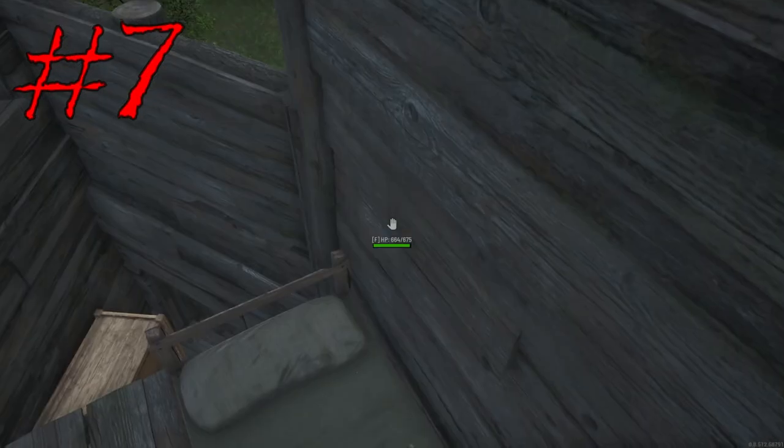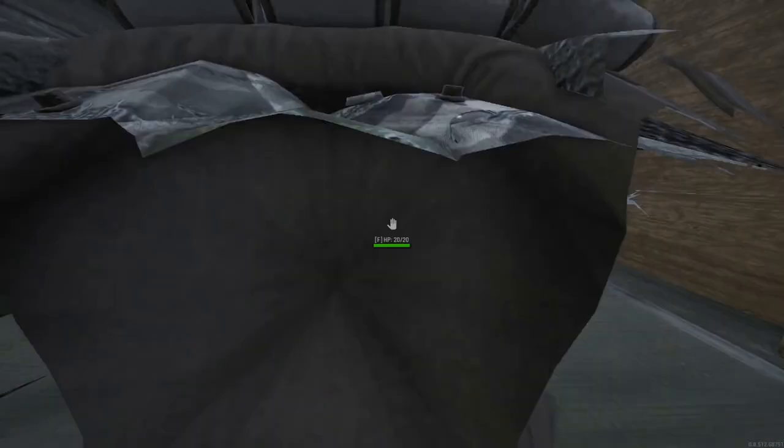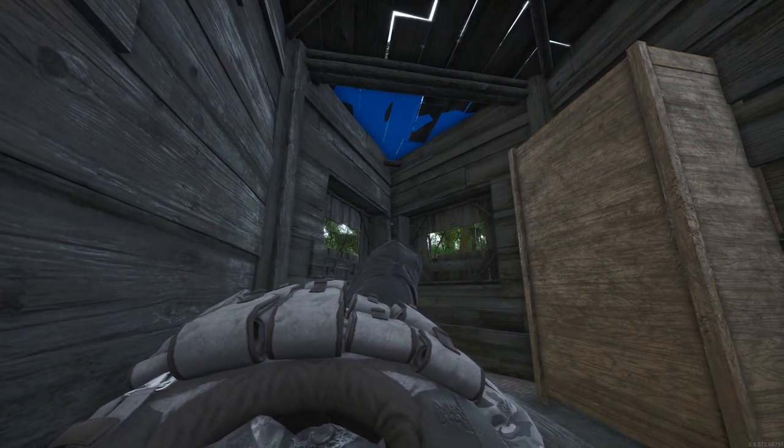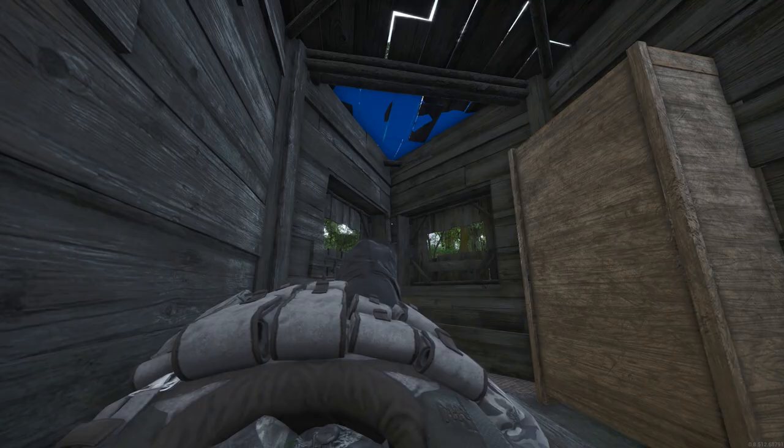Tip number seven: when you log out, make sure you lay your character down on a bedroll or bed, because it will lower exhaustion quickly while you're offline and it can be completely gone when you log back in.